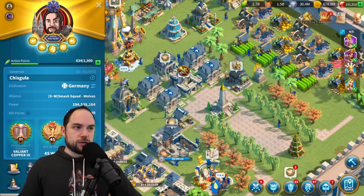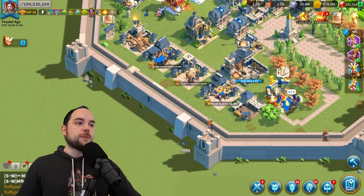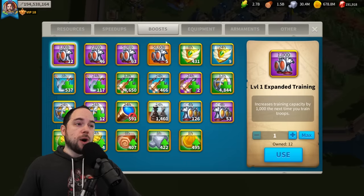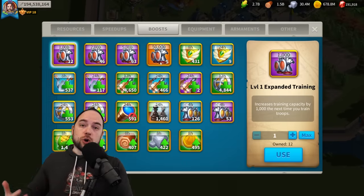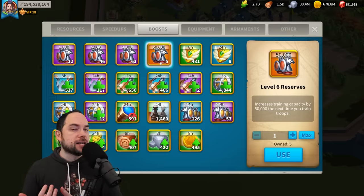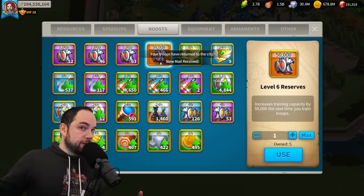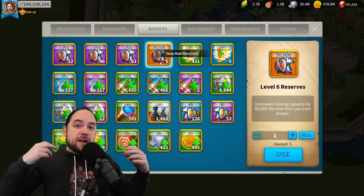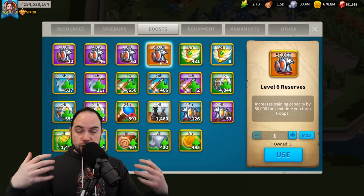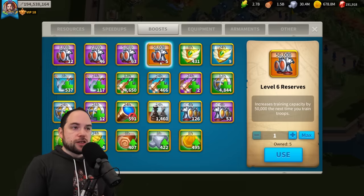Let's talk about the best uses of reserves. Good news, if you are a free-to-play player or a low spender, the absolute best use of these reserves is to queue up extra troops and have them finish during an event. The best example of that is for a Mightiest Governor or a Zenith of Power — you queue up 50k reserves, you let those cook, and then right when the event lands, you don't have to use any speed-ups, and you get a ton of credit towards gaining power.